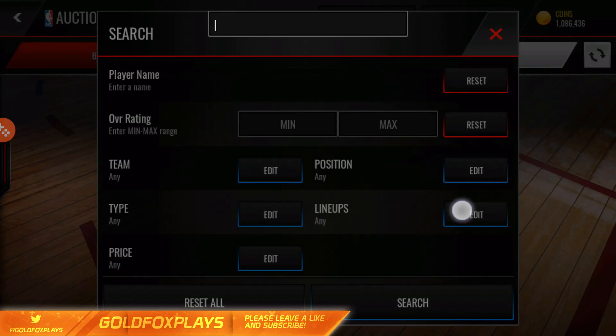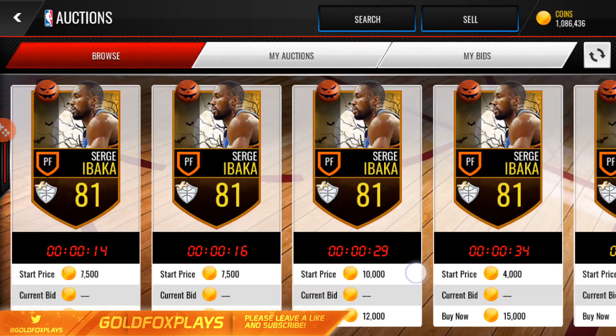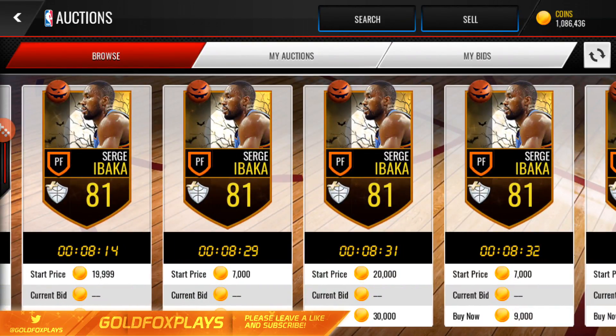I'm just going to try sniping now. Our best Halloween pull was the 81 overall Sergi Ibaka, and he goes for about 5 or 6k. So nothing good came out of these packs. If you guys opened packs, tell me what you got in the comments below.